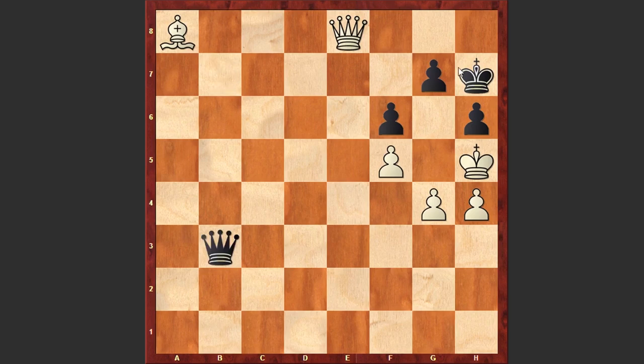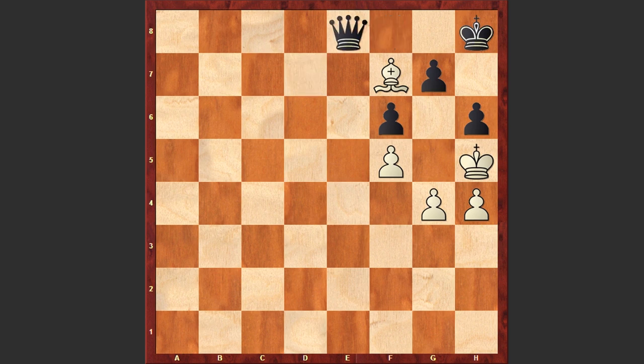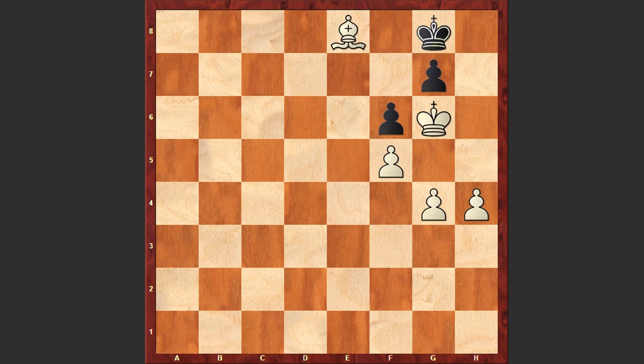Qb3, and as the light squares are weakened, the queen together with the bishop will start exploiting those weaknesses. Qe8 — White is forcing the exchange of queens, after which the rest is easy and White is winning. H5 was played — a desperate attempt — the White king munches that pawn, and then Be8, another waiting move, and Kg6, after which finally Alec Kaminski resigned.